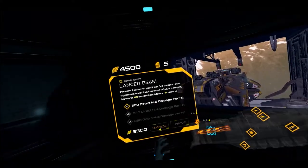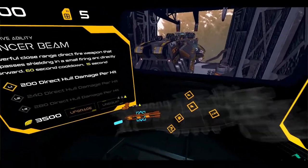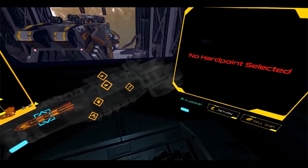Now, the primary weapons on the ships cannot be unequipped because they're part of the ship itself. So each class of ship will still have its unique weapon ability.